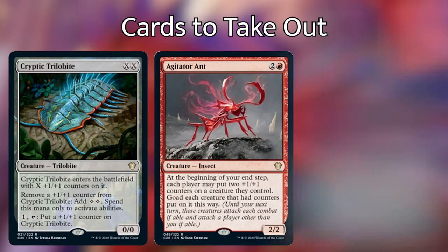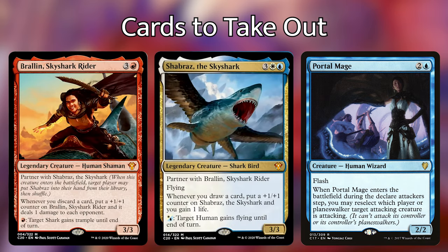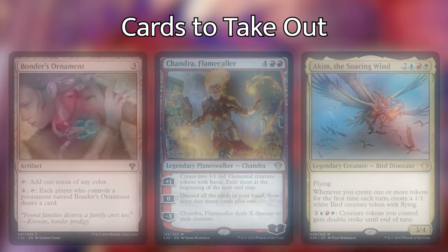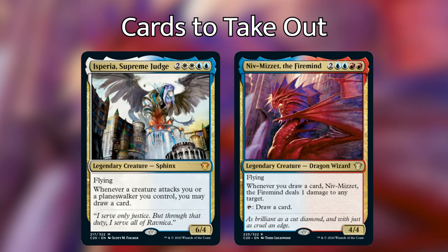I'm not going to read every single one of these cards since we're taking them out. My criteria for cutting cards was: if it didn't say cycling directly on it, or if it was a slow card that required a lot of build-around in a particular board state, I'm just taking it out. So we're taking out Cryptic Trilobite, Agitator Ant, Portal Mage, Brawlin' Skyshark Raider, Shabraz the Skyshark, Akeem the Soaring Wind, Bondur's Ornament, Chandra Flamecaller, the Impetuous Cycle enchantments, Asperia Supreme Judge, and Niv-Mizzet the Firemind.